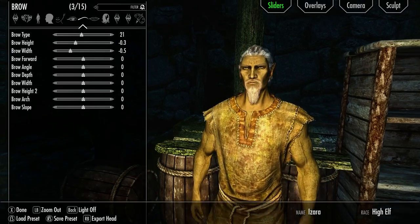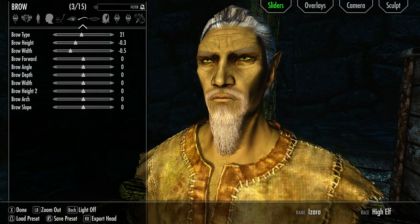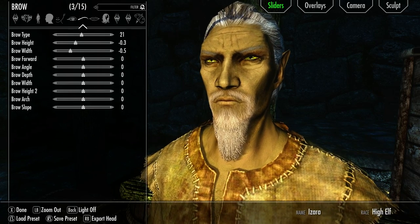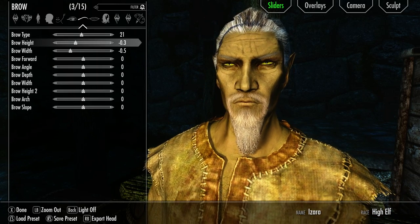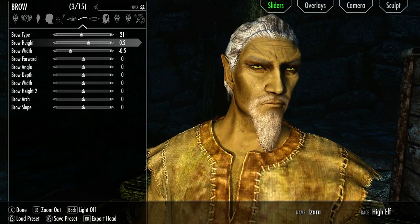You could make his jaw a bit thicker if you wanted to go for that sort of look. I'm pretty sure I kept pretty close to this preset — it was relatively simple because I prefer this preset out of all of them. To make him a bit happier, you can up his brow height a little bit more.